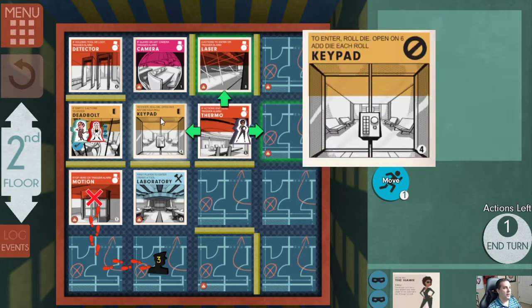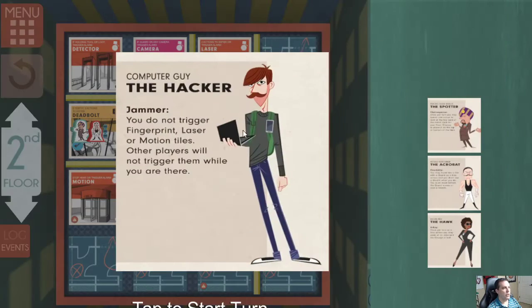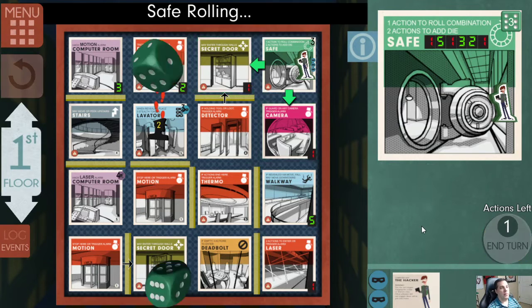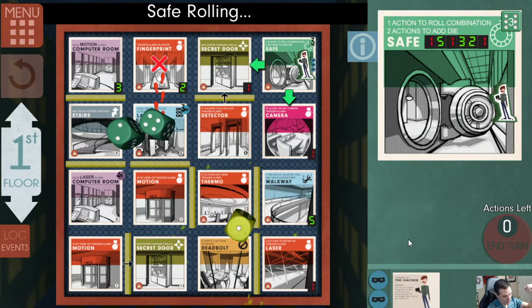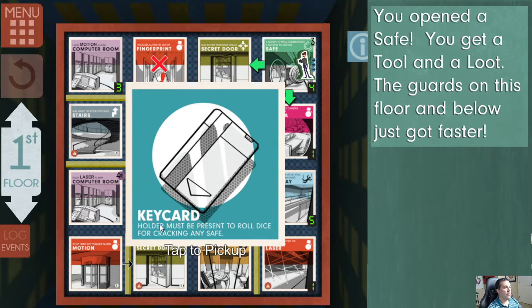She has three actions left so she's going to move onto the thermo — can't end action there, but want to peek here. That's a laser — would have been two actions to enter, meaning if I move the spotter there he'd be stuck. She's going to move back to the keypad because I don't know what's under this one and don't want to take a chance. Now the guard's moving back towards us. The hacker is going to add a die — now I've got three dice, all I need is a one. Come on give me one — YES! I won — I get a stethoscope!